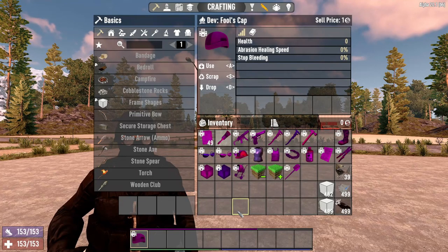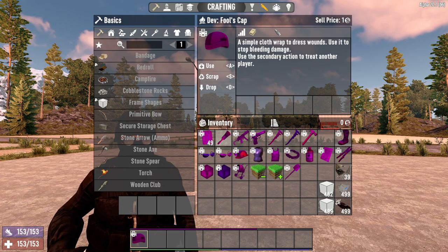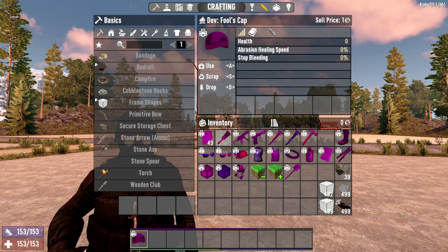Here is the Fool's Cap. From the description, it's a simple cloth wrap to dress wounds and use to stop bleeding damage. You can use secondary action to treat another player, but it appears to have no effect in the game. From the configuration files, it appears to be a placeholder for testing the ragdoll function, but it was unable to be made to work in-game.